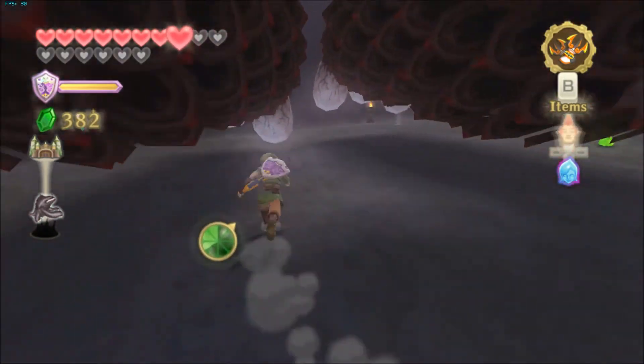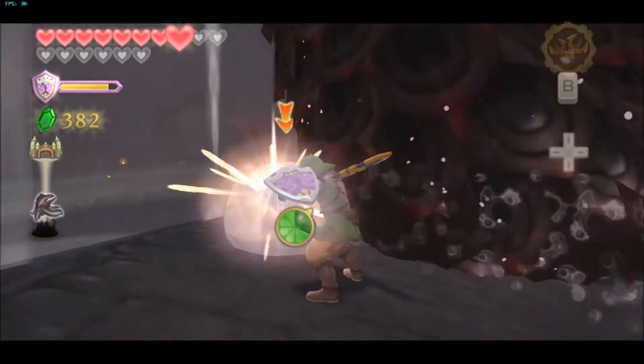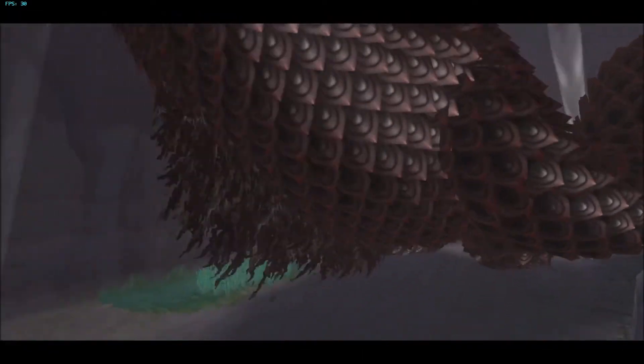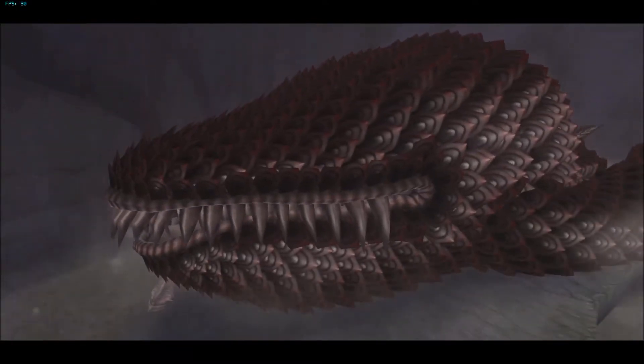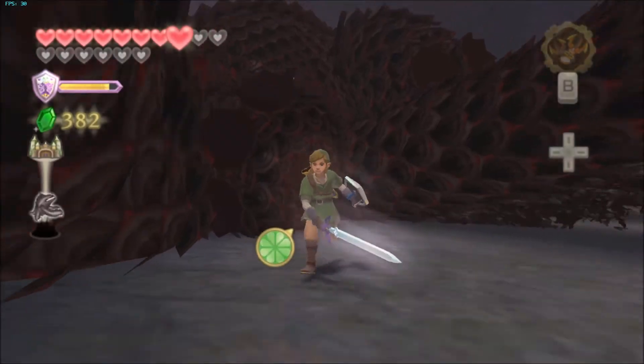Just try to get the perfect timing and try to stay in front of him. You can also use a shield there — I did not know that. I think that was just pure luck, so I wouldn't try that tactic. As the boss falls over, hop down, get in front of him, and do three upward slices.